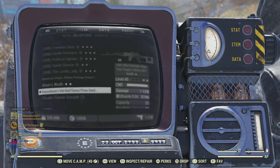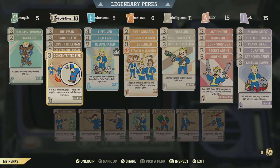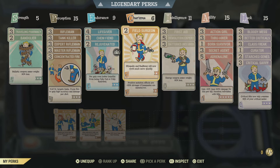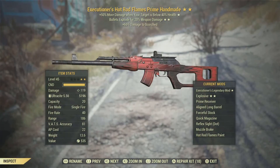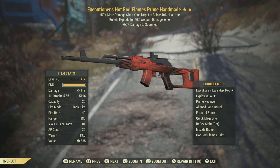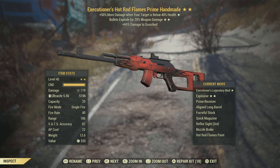First and foremost, the build. We are using a full health VATS build — your standard VATS perks, your Rifleman perks because I like rifles, and Concentrated Fire, of course. Pretty much the usual stuff you would use for VATS. No 'Take One for the Team' or 'Follow-Through' — just doing this straightforward. The weapon is a 2-star Executioner's Explosive Prime Handmade, because I prefer to run explosive or crit damage on my semi-automatic weapons, as that little bit of extra edge is needed to keep up compared to commando builds.